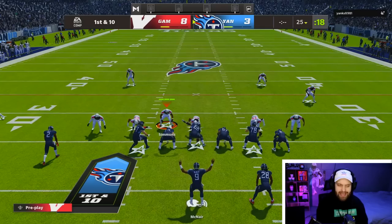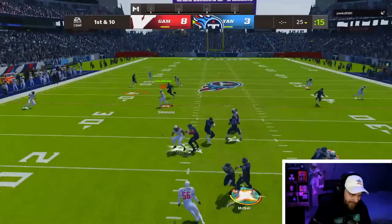A fumble on the first play of the game sucks, but like I was saying, I do think Ed Too Tall Jones is the best wide receiver in the game and his corner card is the best corner in the game.